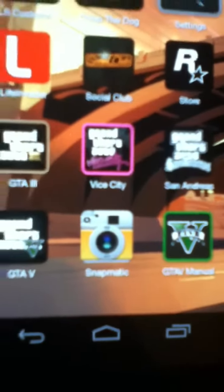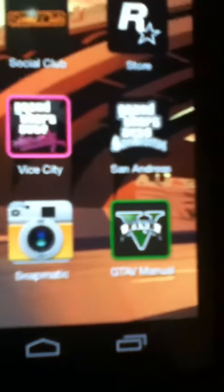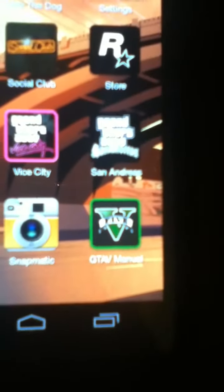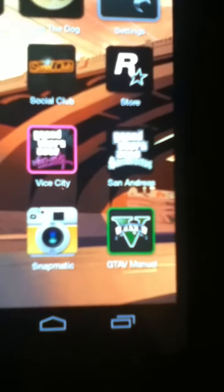Snapmatic is the pictures that you take on your phone in the video game. The manual is just a manual for the game, in case you lose it or you buy it used and they don't give it to you.